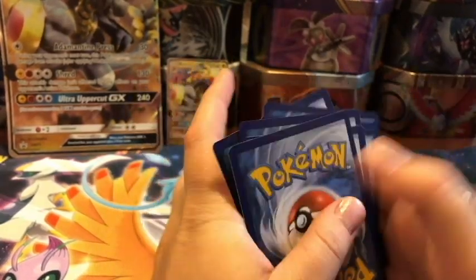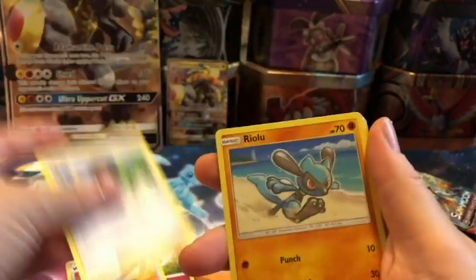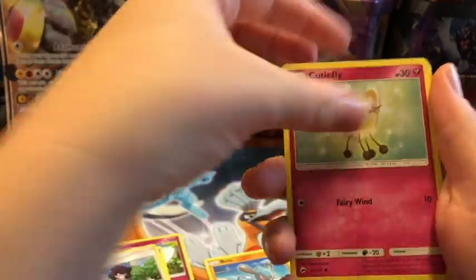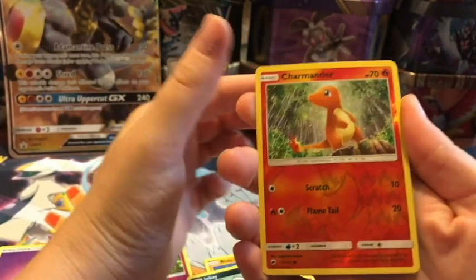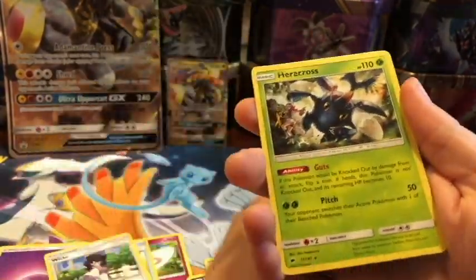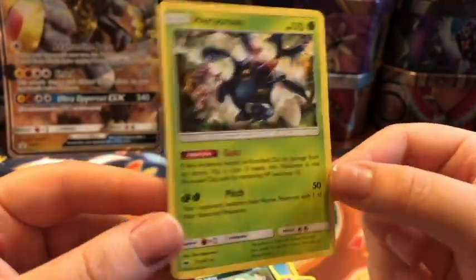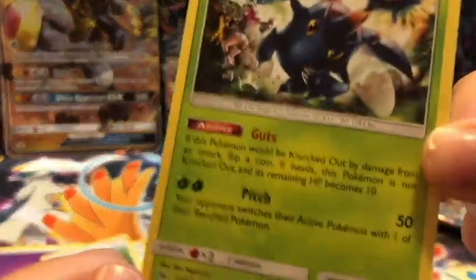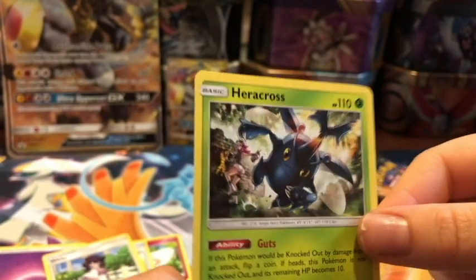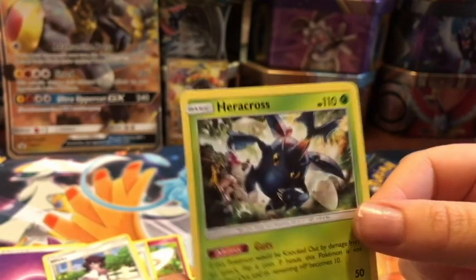We probably won't get anything too exciting. We have a Psychic Energy, a Ribombee, a Wishing Baton, a Wick, a Riolu, a Cutiefly, a Tynamo, a Duskull, an Inkay, a Reverse is a Charmander, and a Rare is a Heracross. I don't have Heracross yet, so I'm pleased. As long as I have new stuff to add to my collection and check off of my books, I'm pretty pleased. Plus, Heracross is a Rhinoceros Beetle.